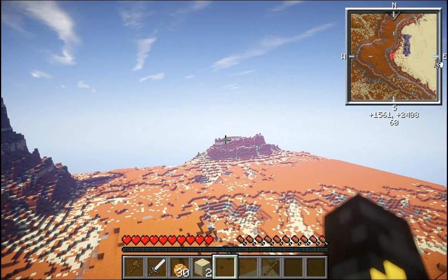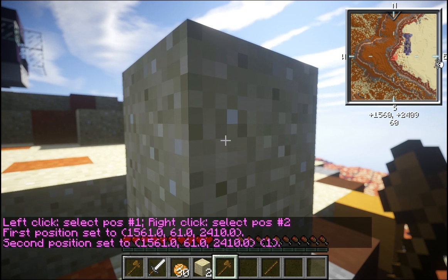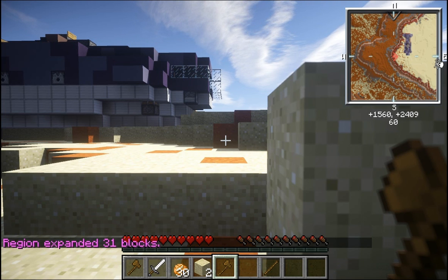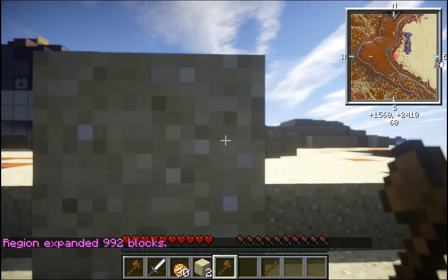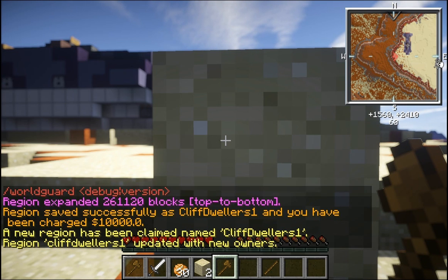First, you need to get the wand, which is used to make a WorldEdit selection, so I'll type //wand. Then you simply left-click and right-click to create a very small selection. Now I will expand that selection east: //expand 31 blocks east — 31 plus the one I've already selected is obviously 32. Region expanded 31 blocks. And then I will also expand to the south. If I look at my mini-map, I'm going east and south — that's going to be one of my regions. Then I'll do /rg claim and type a name: cliff dwellers 1. New region has been claimed called cliff dwellers 1. It does charge a small amount — $10,000 — which is nothing after you've played for a few days.